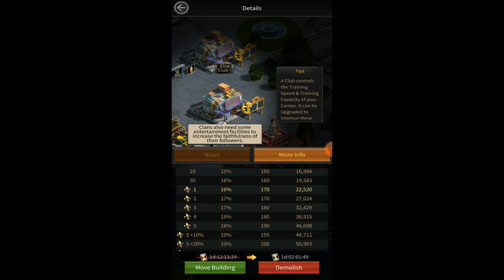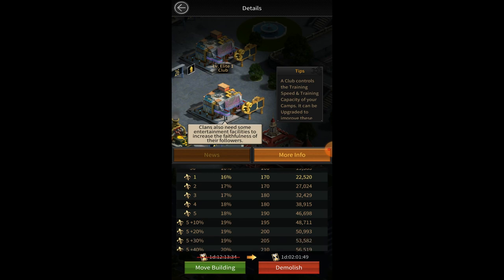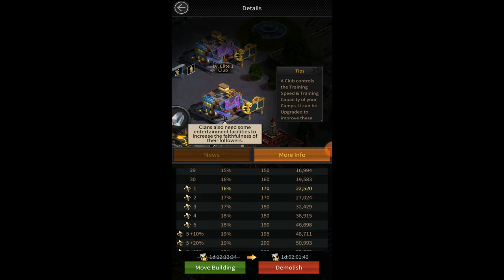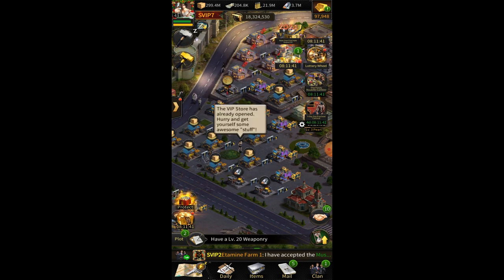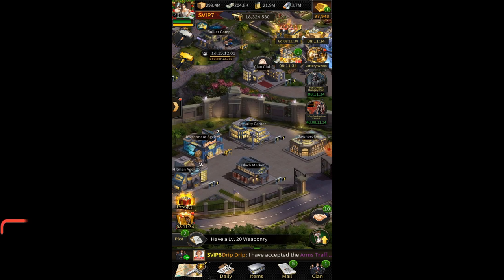The higher your club will be, the faster you will train your troops and the more troops you will train. My mansion is elite one and I have maxed out this club for that reason — it helps me train troops faster and train more troops. The first thing you need to do is upgrade your club to whatever mansion level you have. If you have mansion 26, upgrade your club to 26. Keep your club at the same level as your mansion — that's important.